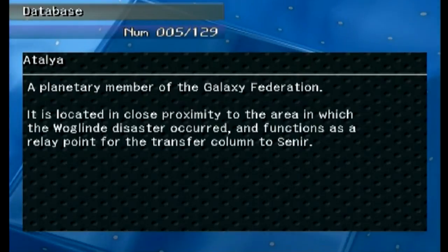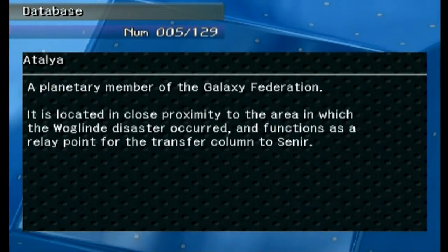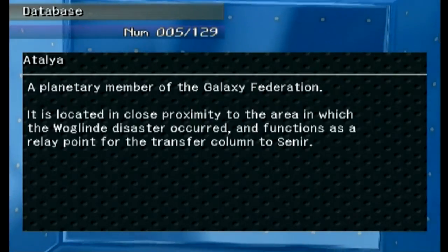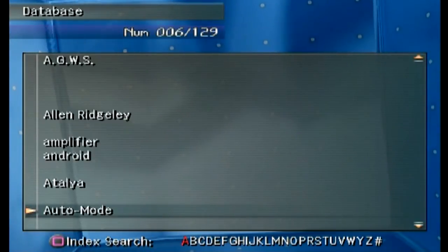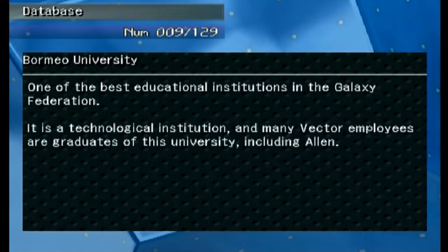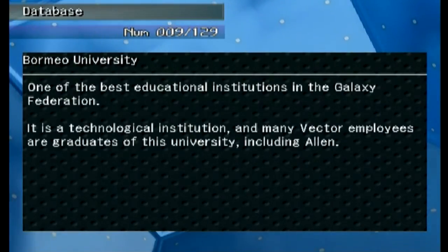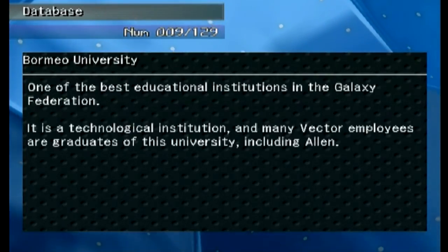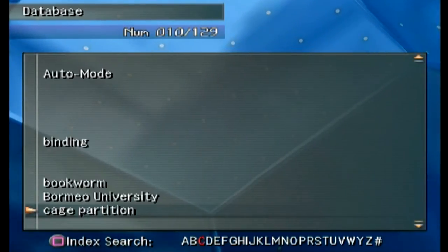Italia is located in close proximity to the area in which the Woglinde disaster occurred and functions as a relay point for the transfer column to Miltia. Miltia sounds somewhat important — we will see if it actually is. Borneo University — we might have gone over this before; it's a university, it's a good one, and Alan went there.